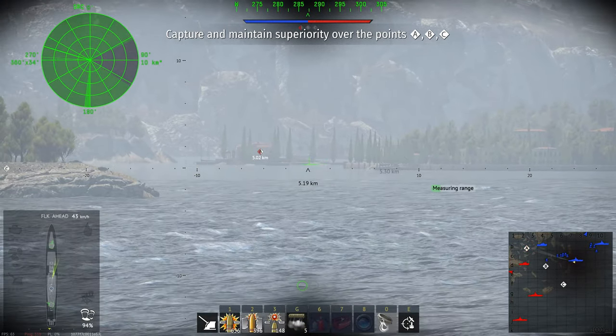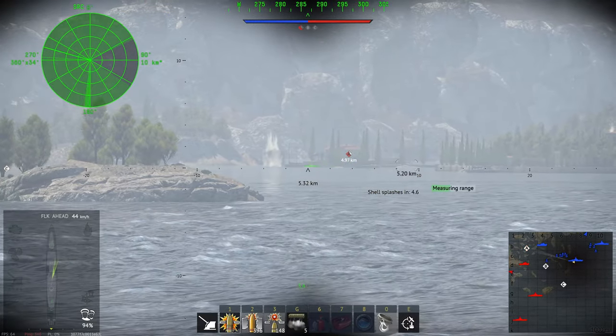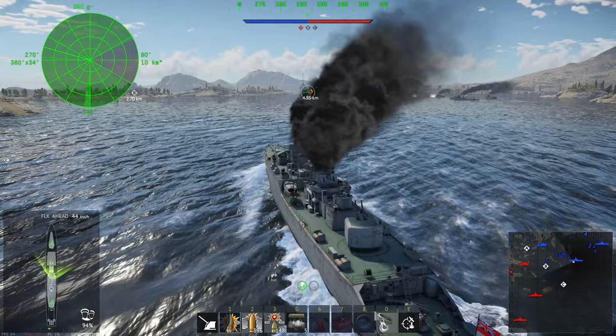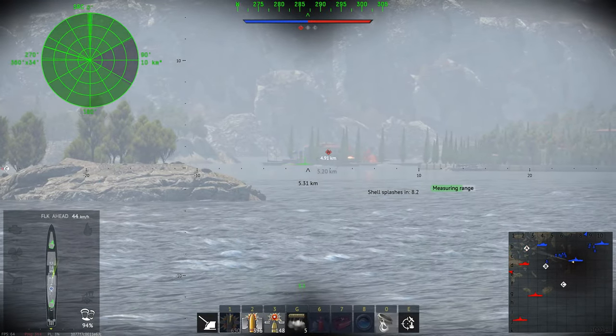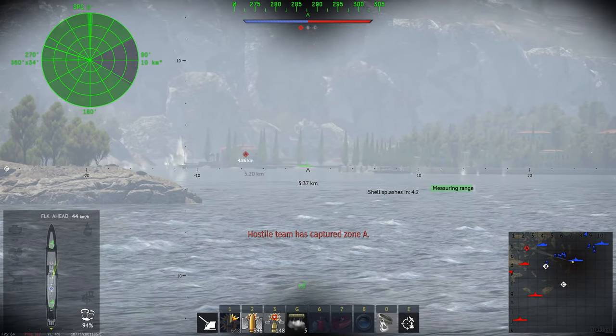We've got some targets up here taking the alpha point. Try and get some early shots in on him. We've got big, nice big guns so if we get close to him we'll just clap him hard. Basically a frigate with a destroyer's firepower.